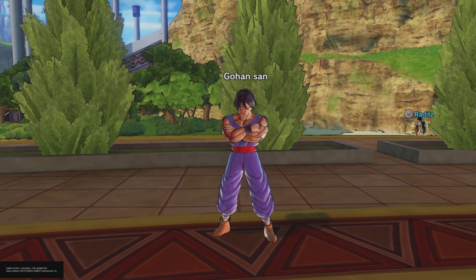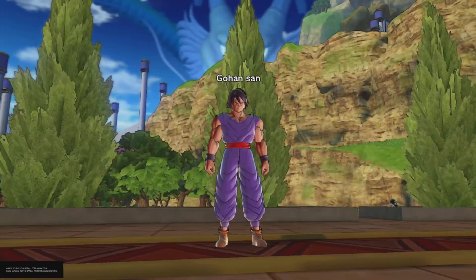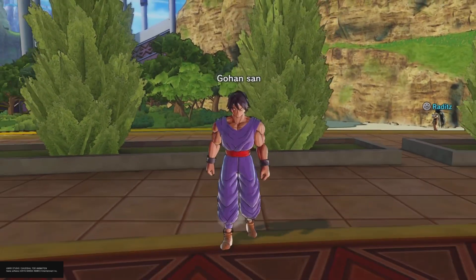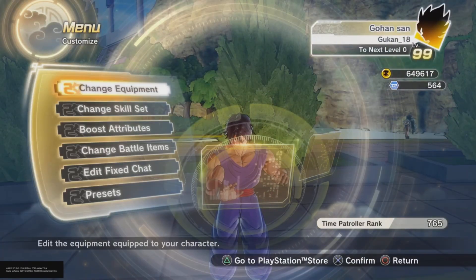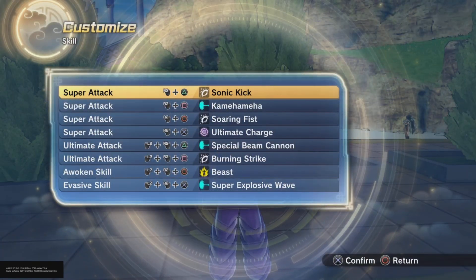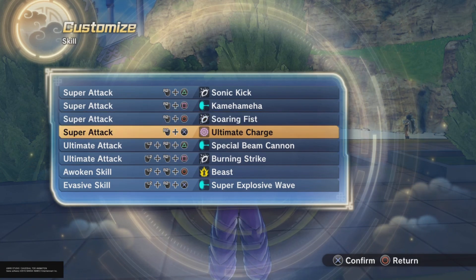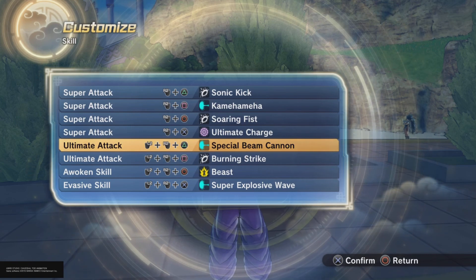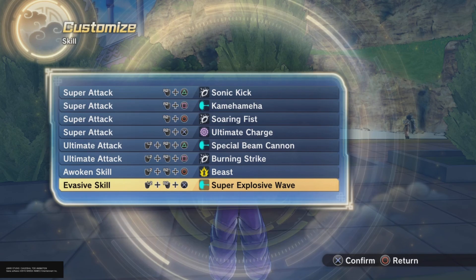Of course winning is fine and cool, but the purpose is to land all the skills — and that's the video idea. Today we have Beast Gohan. Obviously we don't have Beast Gohan in Z Universe just yet; I hope he comes out soon. So I had to get really authentic with it. For the skills we are running: Sonic Kick, Kamehameha, Soaring Fist, Ultimate Charge, Special Beam Cannon as the first alt, Burning Strike as the second alt, the woke skill Beast, and then Super Explosive Wave.